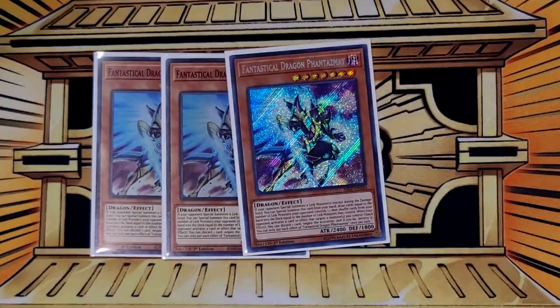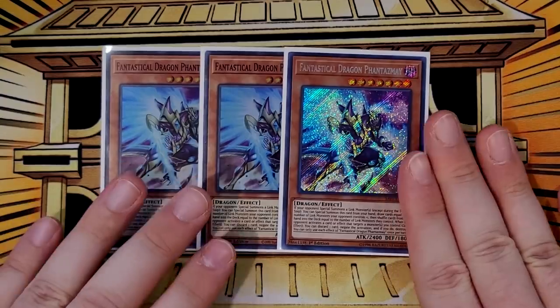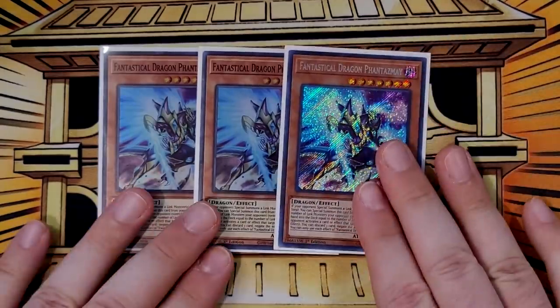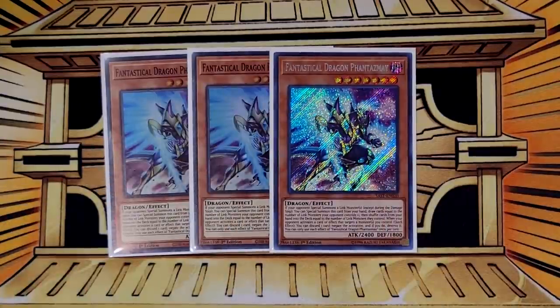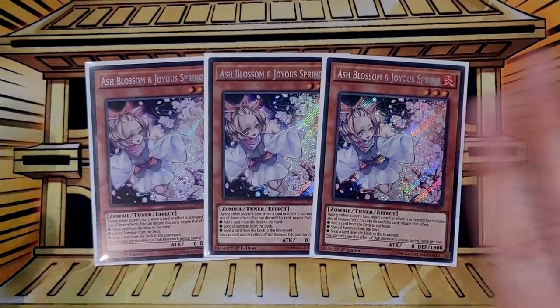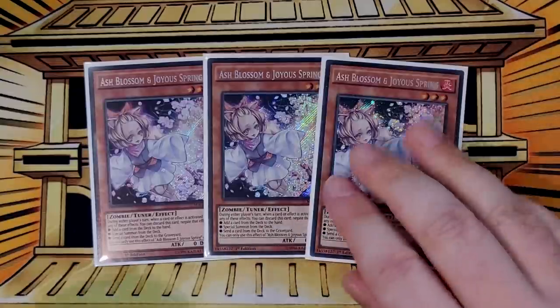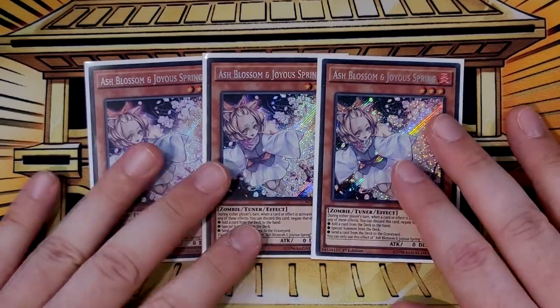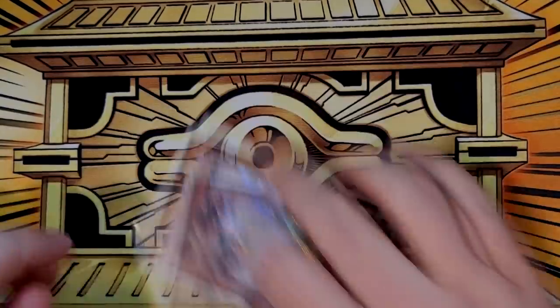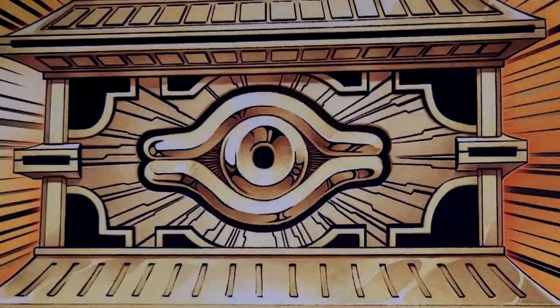For hand traps: three copies of Fantastical Dragon Phantasma — this is a hand fixer, it has some targeting protection, and it is a level seven so it's poppable to summon your Earth's Arctics, giving it double duty in this deck. I wanted to play Nibiru in this deck as well but that's more of a side deck card — I would rather just play better cards in the main deck especially since the main deck is as tight as it is because of how many cards you have to dedicate to the Earth's Arctic and Atlantean engines. The last hand trap is three copies of Ash Blossom and Joyous Spring. This hand trap is just goated — it's the best and most versatile hand trap in the format by far, so you kind of have to play it, even though it's not something you can actually use for combo pieces.